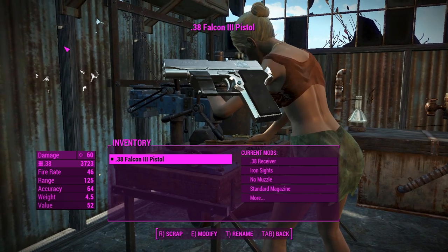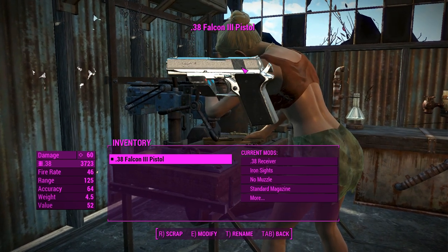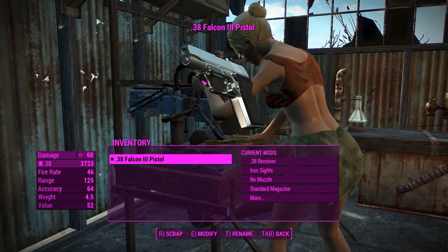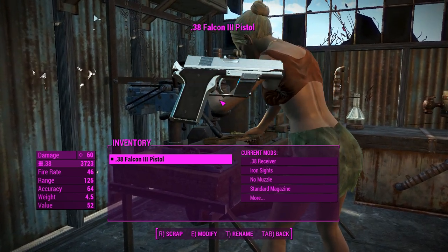This thing kind of looks like a 1911 with its underbarrel section and the grip lines - just the whole general shape of the weapon. The exception is this little bit on the front which is a flashlight-type thing which you can actually customize. So yeah, a nice unique looking weapon with this build on the front.